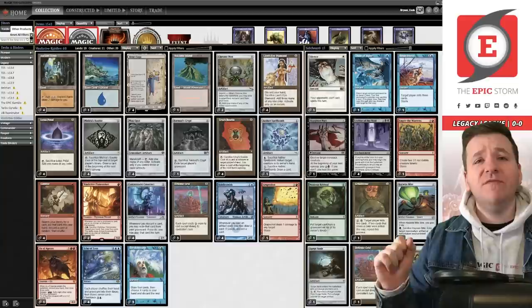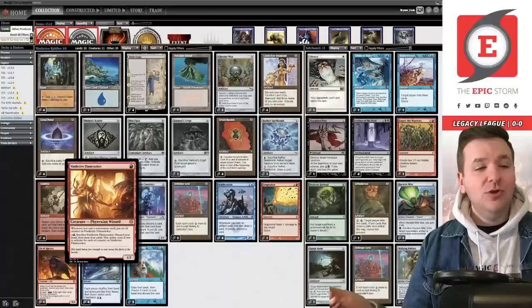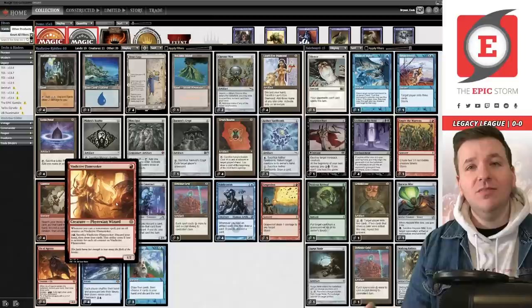It's Super Bowl Sunday, I am Brent Cook and we are playing the Riddler in Legacy with a brand new card from Phyrexia: All Will Be One — Vindictive Flamestoker. It's a one-mana 1/2 Phyrexian Wizard with a lot of text. Whenever you cast a non-creature spell, you put an oil counter on it. You can pay six and a red, sacrifice it, discard your hand, draw four cards, and it costs one less for each oil counter on it.